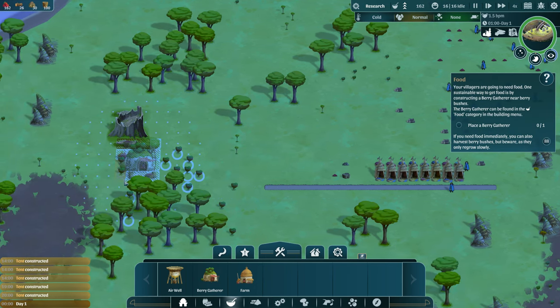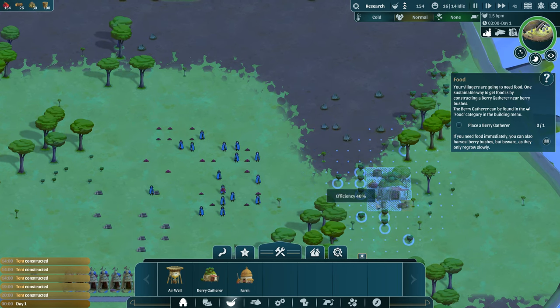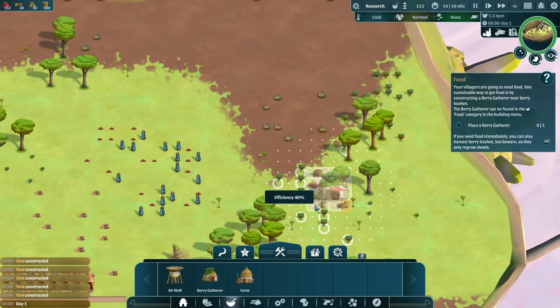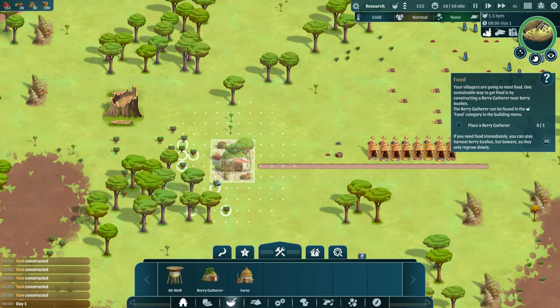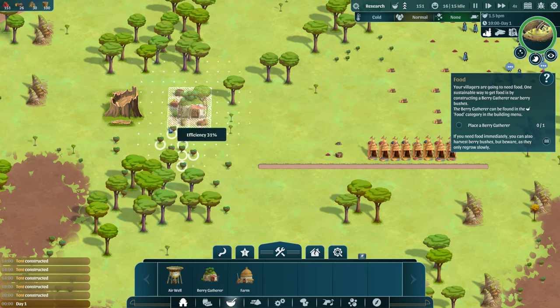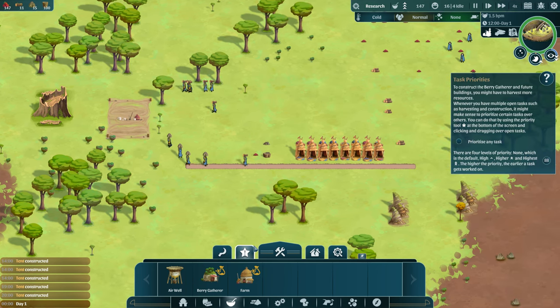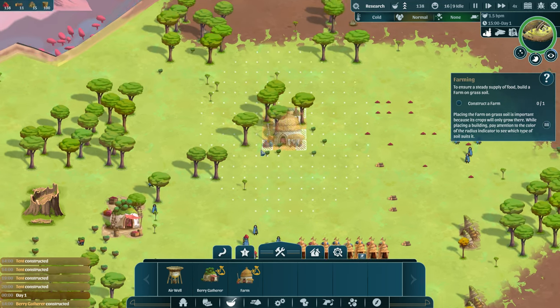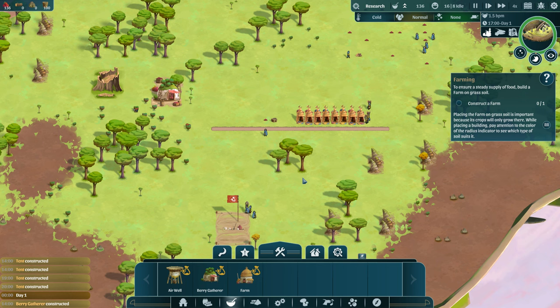Place a berry gatherer — actually we'll place it close to the berries, that makes more sense. Checking efficiency: 40, 40, 45... 18, that's not very good. 22 — those are in the way. Let's try for 40 — okay, 36 it is. I was trying to do better than that but I can't. Prioritize that task. Now instruct a farm — we'll do that over here, need to give it some space, right here. Zoom out just a bit, and once they're done we'll lay down plots for the farm.